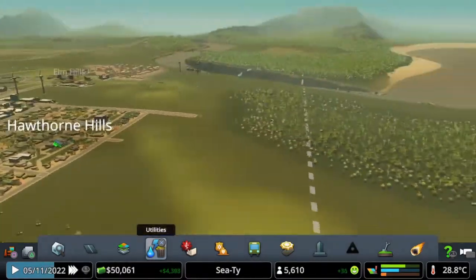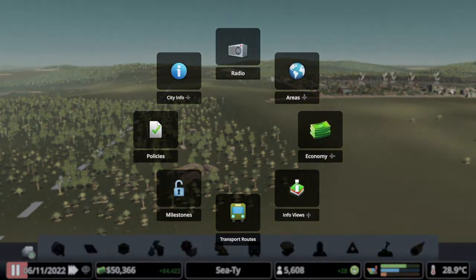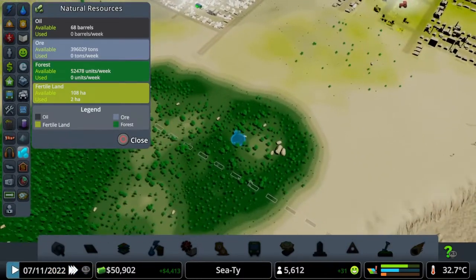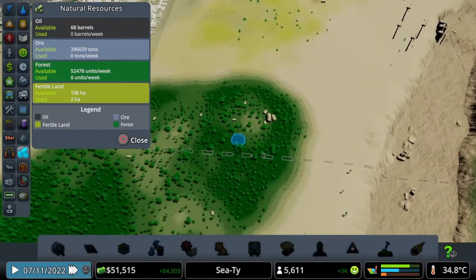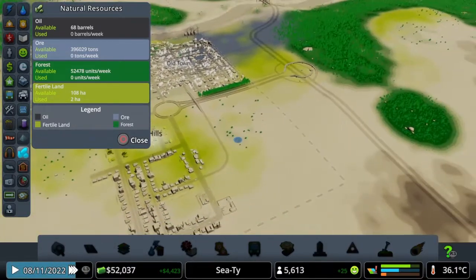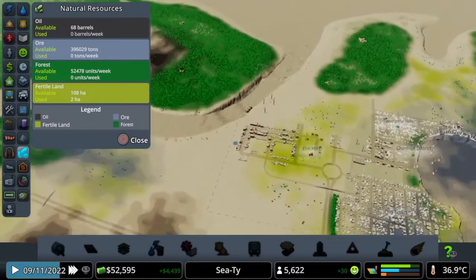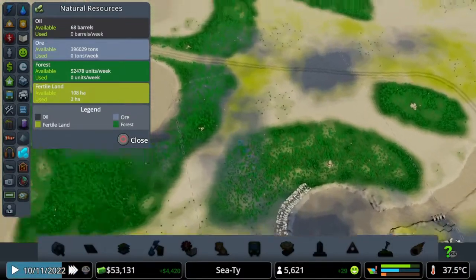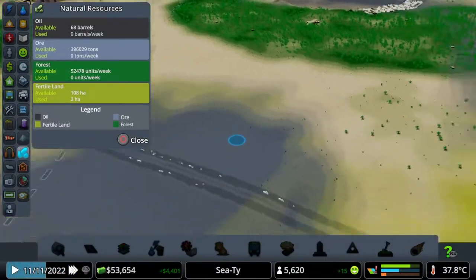What we want to do now is get some industry here. If we have a look at our info view, right down here at our resources — this is forestry, so we've got a nice high bit of forestry there, not too bad around everywhere else. And farming is all around this area but we've put a little bit of farming there which is absolutely fine. This map's got quite a lot of resources around — you can see we've got oil and everything over that side. Ore and that here as well.